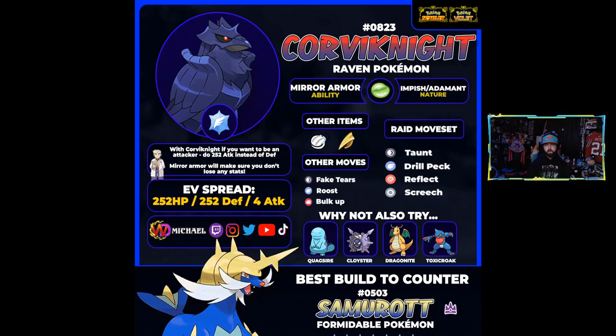With that set, you get some damage mitigation up while also being able to Taunt so there's no more Focus Energy, and get some Drill Peck damage in. If you want to go heavier on attack, you can shift 252 EVs from defense to attack and swap to a Sharp Beak for more Drill Peck damage or a Shell Bell for health recovery. Other good moves include Fake Tears — great if you're with a group of special attackers — or Screech to drop defense if playing solo. Roost gives HP recovery if you're struggling to survive long enough to set up, and Bulk Up raises both defense and attack, though it's a bit slower.